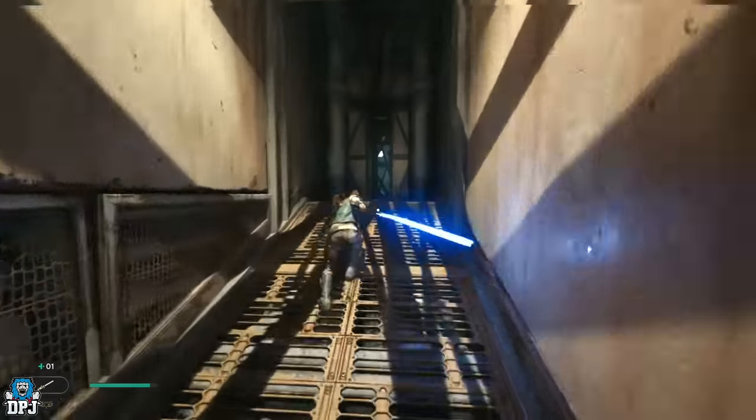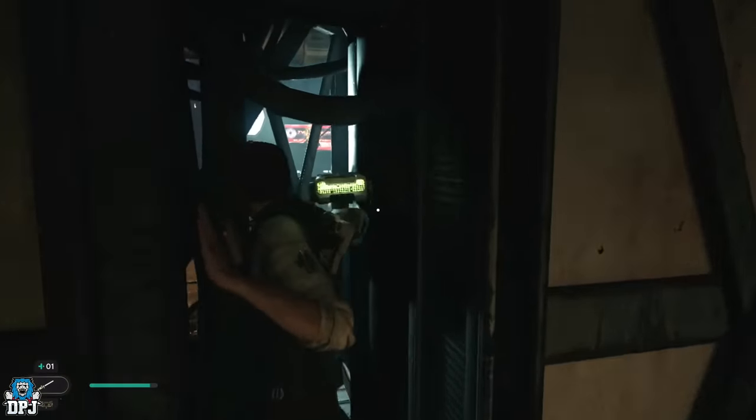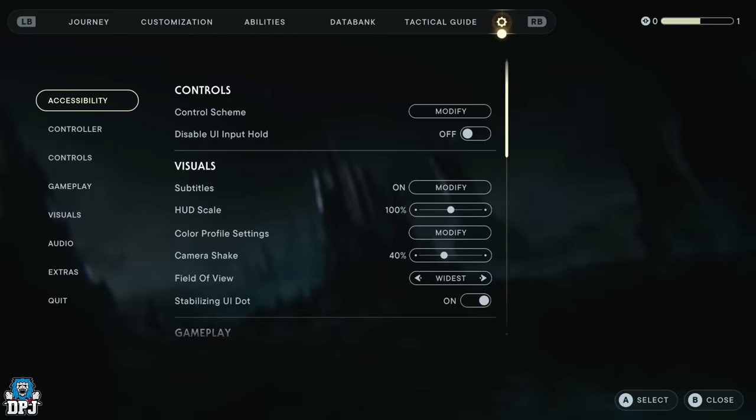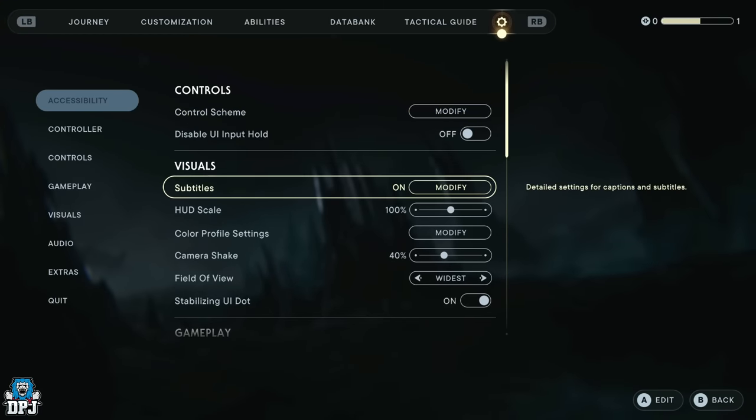Go into your options and go across to settings. Press start, go across to the settings tab, and first off we have accessibility.